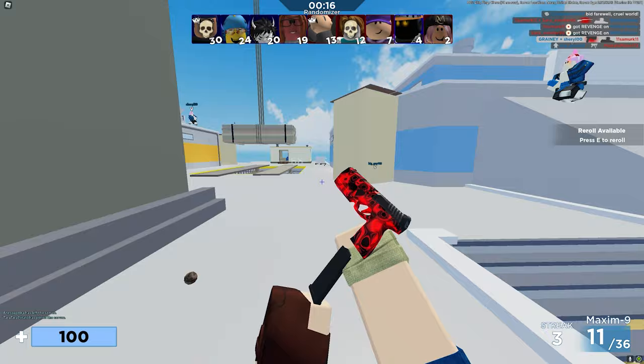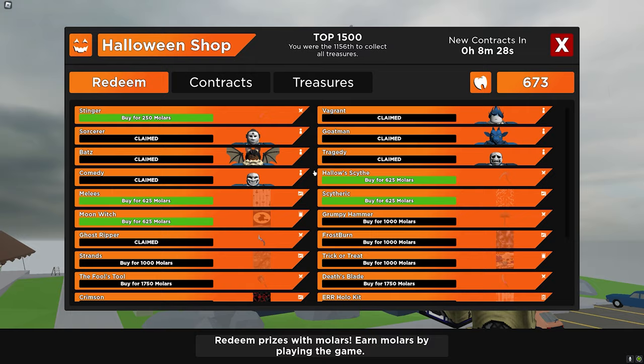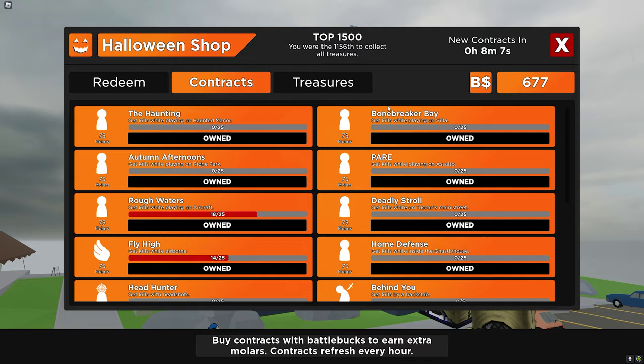You actually get two molars per kill and four molars per headshot kill. We've got a few more molars. So if we take the original sum and divide that by four, that is around 9,000 to 10,000 kills. And that is purely headshot kills, and you're not going to hit a headshot every time. So being realistic, it'll probably take you about 13,000 to 14,000 kills to get all of the molars required.